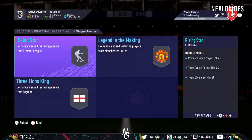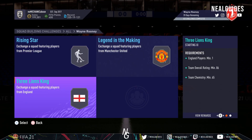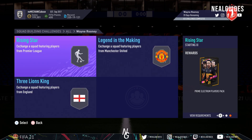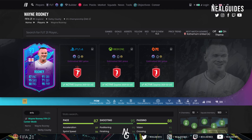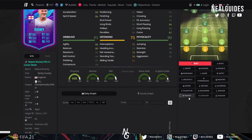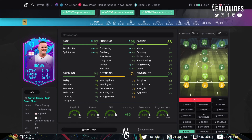Even for the price — 84, 84, and 86 — it's not that bad. I'm looking at maybe 200k, maybe just a bit over. I don't know what his price is. We can have a look on Footbin to see what his price is. As a striker, I think you put a Hunter on him — I think he'll be a very, very good card.